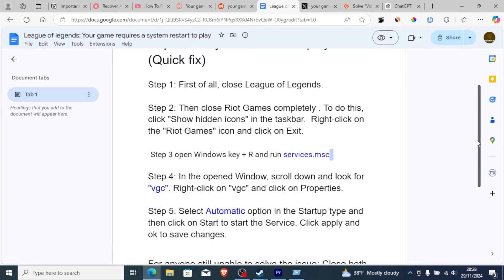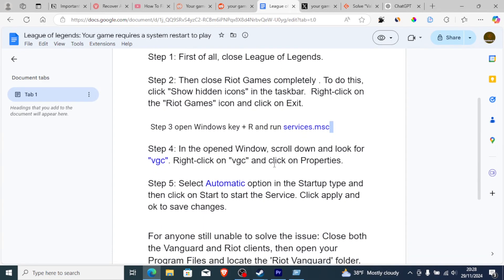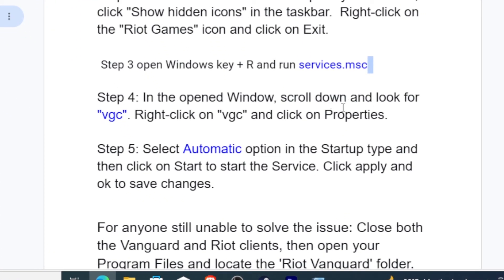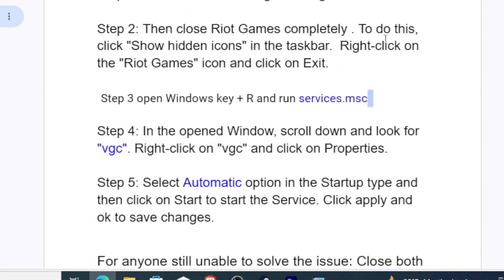After completing these steps, you can try to open the game to see if your problem has been fixed. Scroll down in Services to find VGC, right-click, go to Properties, select Automatic in the startup type, click Start, then Apply and OK to save changes.